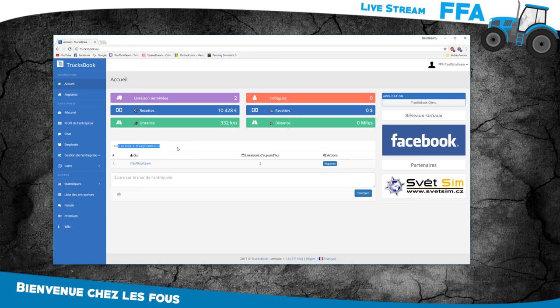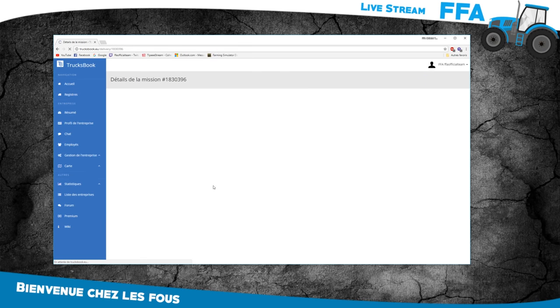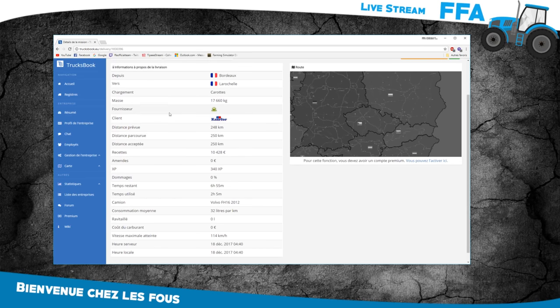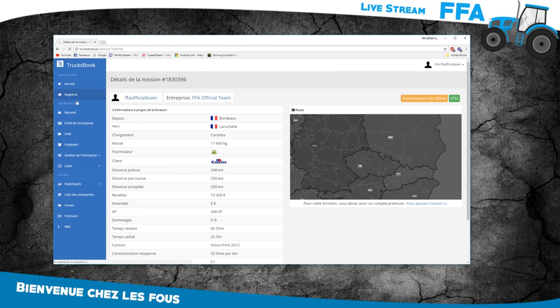On peut voir la vue globale pour aujourd'hui. Si je regarde le registre, vous voyez que j'ai fait Bordeaux–La Rochelle avec des carottes, et deuxièmement La Rochelle–La Rochelle pour emmener des emballages en plastique. On peut voir le détail du parcours : chargement carottes 17 660 kilos, le fournisseur, le client, la distance prévue 248 km, distance parcourue 250. Recettes, amendes, XP gagné, dommages créés sur la cargaison, temps restant, temps utilisé, camion Volvo FH, 32 litres par kilomètre — c'est vraiment bien expliqué.